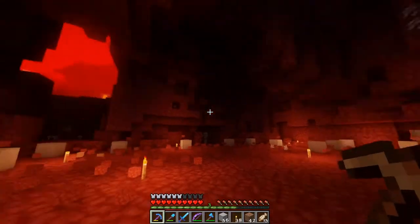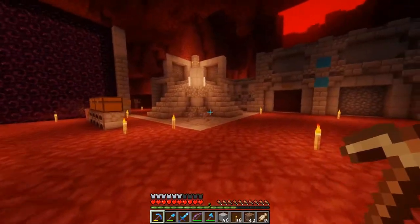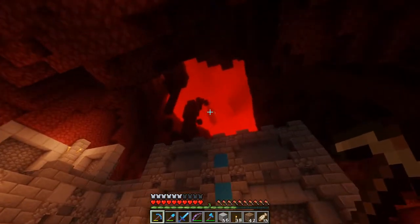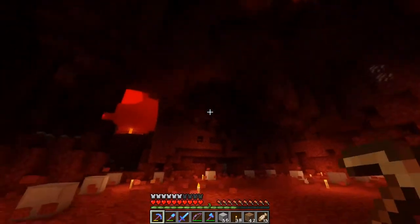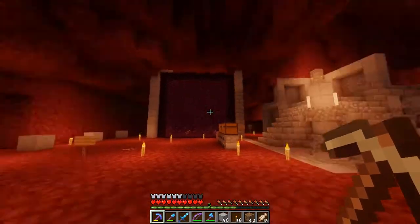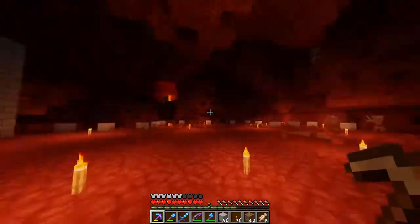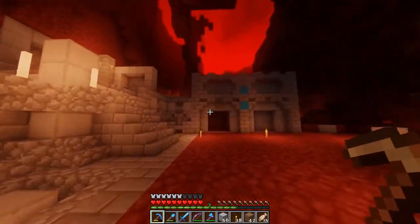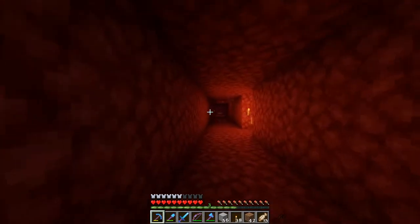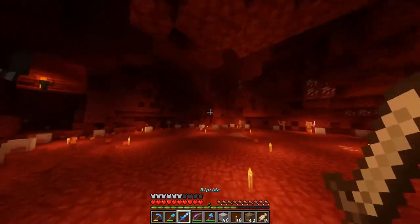I've got quite a bit of space cleared out, and this is the main spawn portal. I've got kind of a design — it's going to go up a lot further, because I'm going to have N, then S on this side, and G on that side, and the portal will go up further to balance it out. There should be 16 slots for pathways, and people can share pathways. Down this one path there are like three portals, including mine, so sharing pathways is fine.